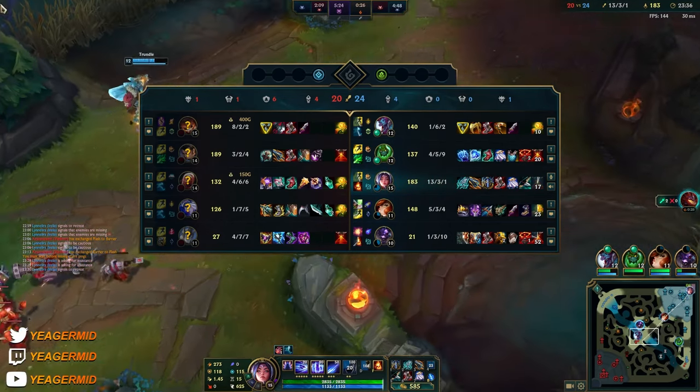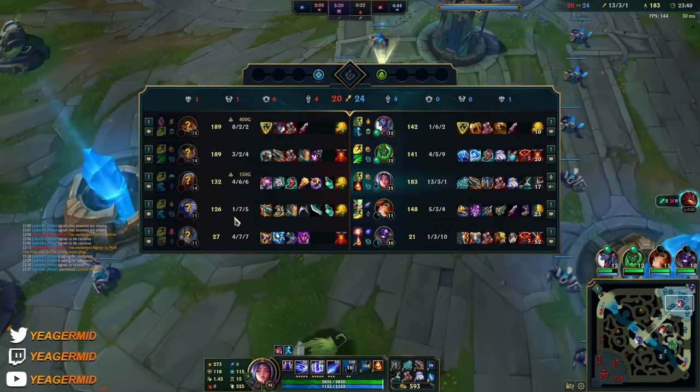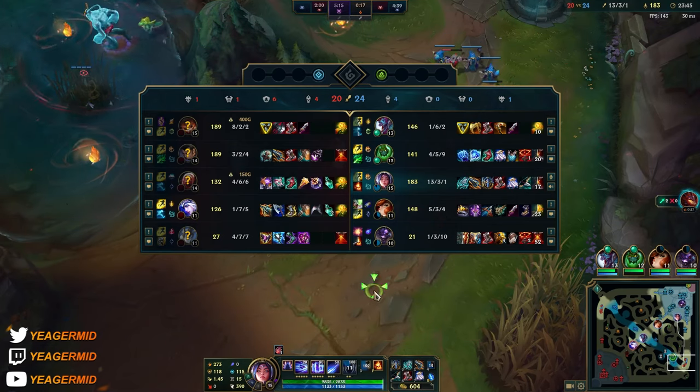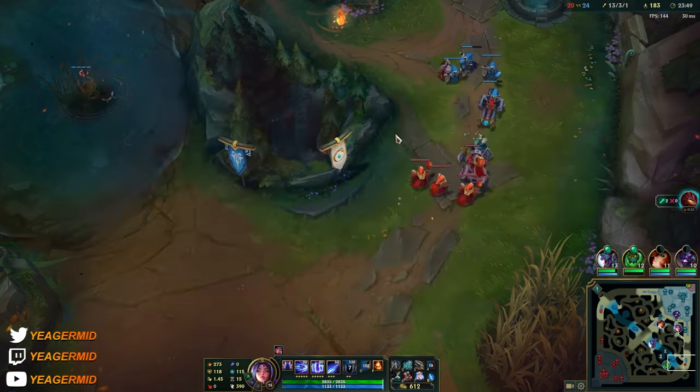My goal in team fights would be to take out Vladimir especially, and also their bot lane. The Ashe is kind of useless but she still deals damage, and the Galio also deals a lot of damage because he's building AP — which is the reason I'm getting the Wit's End.